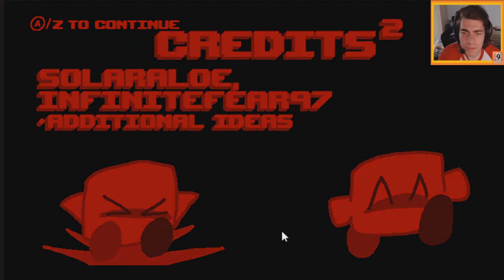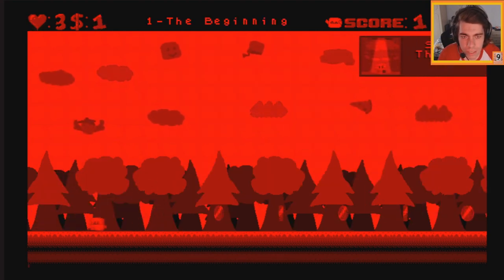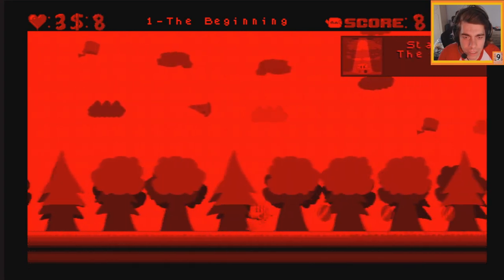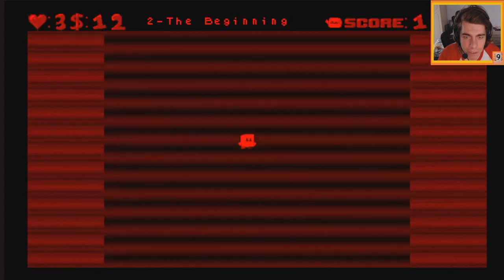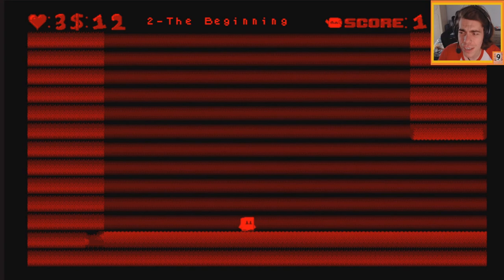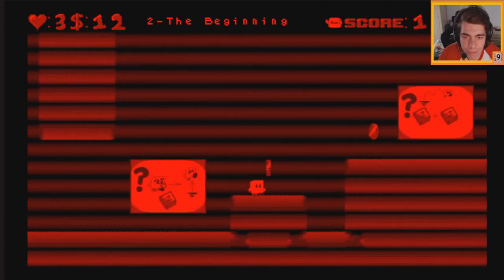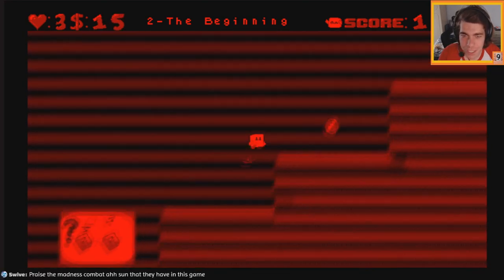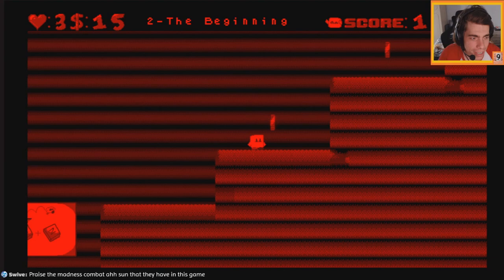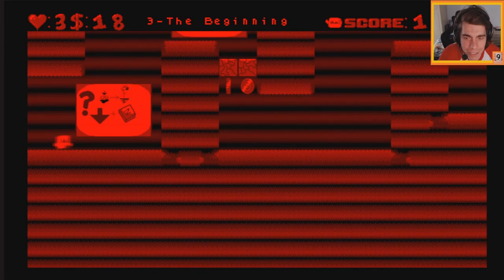Interesting to put the credits first — I don't think I've seen that very often. Here we are: tutorial — move, jump, and dive. I guess I started the game. This is your usual left-to-right platformer. This red is very hard on the eyes, by the way. If I press Z I jump, and we have double jumping — that is very good. They have a Madness Combat sun in the game, and it is incredibly painful to the eyes.